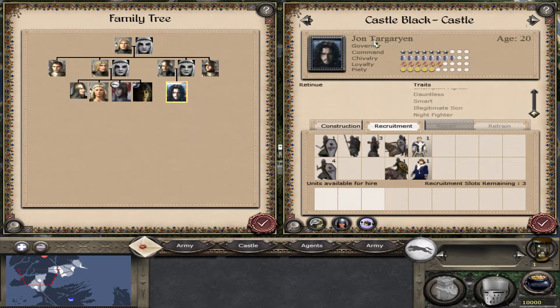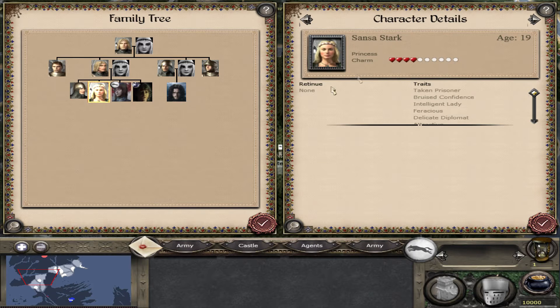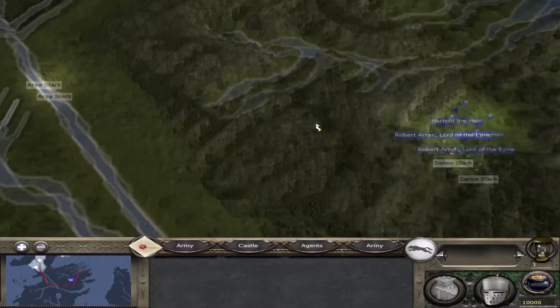We're naming him Jon Targaryen off the bat, but he won't actually know that he's Jon Targaryen until later - so in your head he's still Jon Snow at the moment. Benjen Stark has died off. Rickon Stark's alive. Brandon Stark and Sansa are in the game - Sansa is currently in the Vale, because it's the books, not HBO.